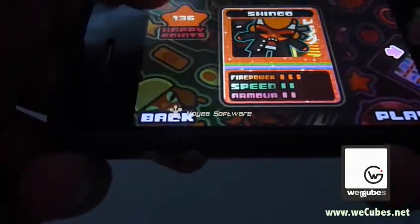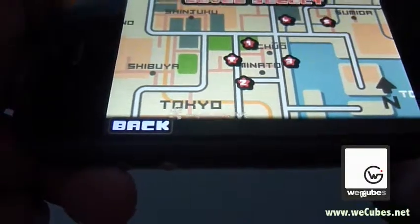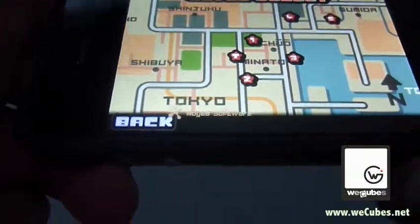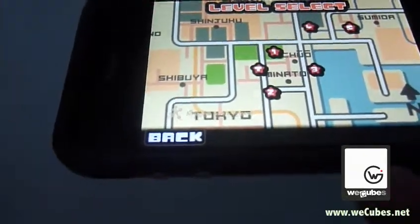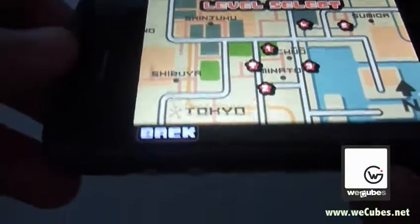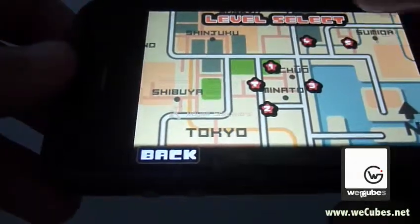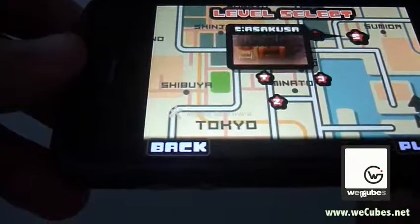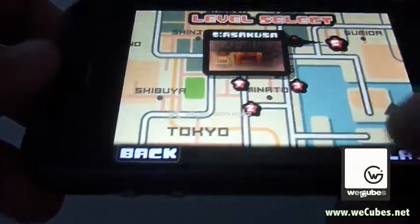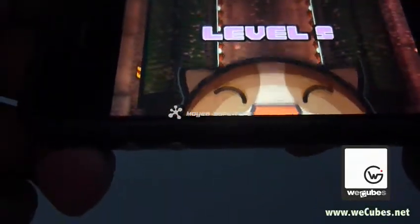So I'm going to quickly show you through the game using the Shingle here. What we're looking at now is basically a Tokyo map — the whole story just happens in the Tokyo area. We have to pick up the different stars which show where you've got events. I've completed the last four stages, so we just go into this new one — that's level five.